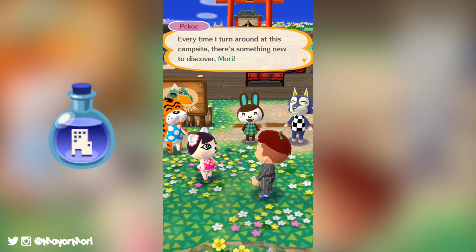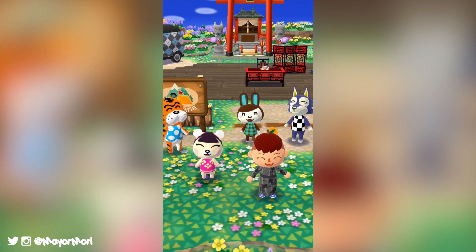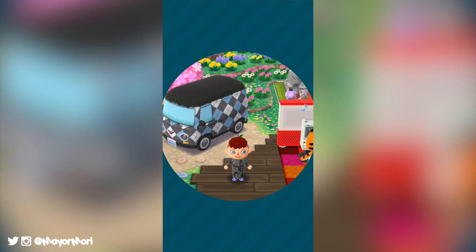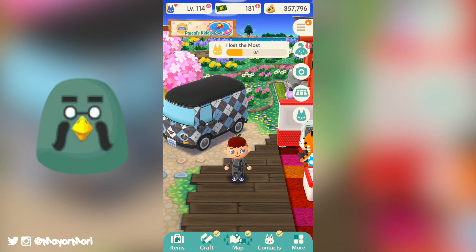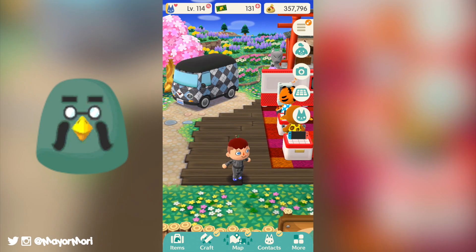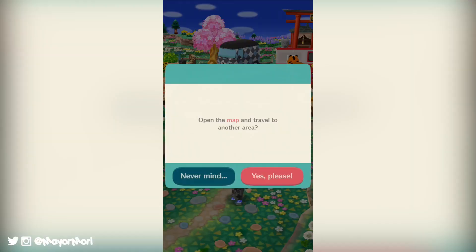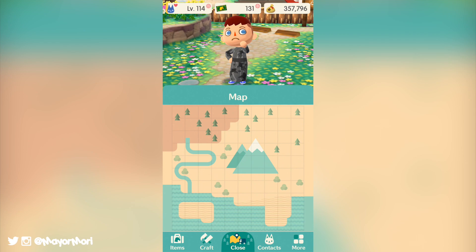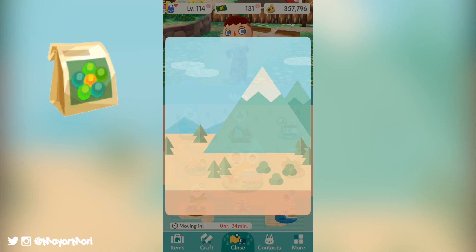With us rapidly approaching a brand new month, it must be time for the next garden event. Beginning on Friday the 31st of August, Brewster will be stopping by to host his Sweet Harvest Garden event in search of all new tasty-looking creatures. Much the same as previous gardening events, Brewster will ask for our help to attract some newly discovered creatures by planting a new type of fruity flower. This time around, we will be planting green berry petals, blueberry petals and red berry petals in hopes of bringing all new bumble drop bugs to our gardens.